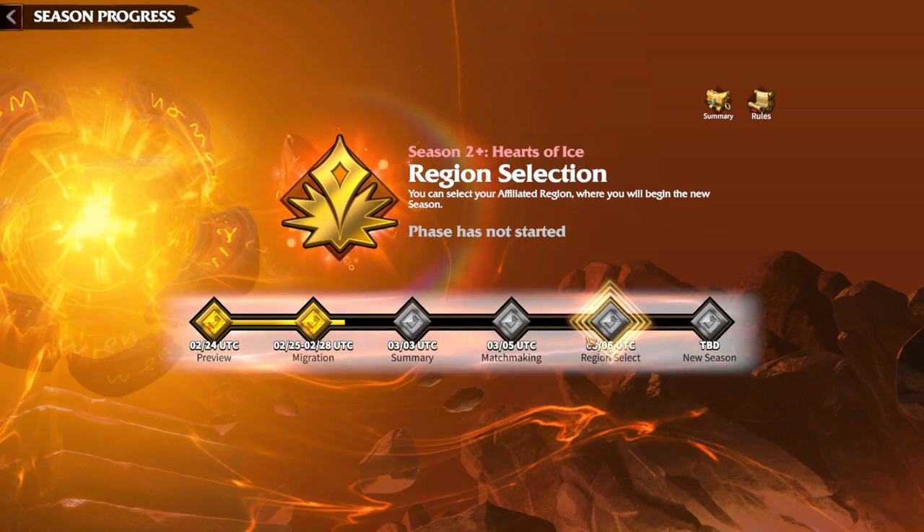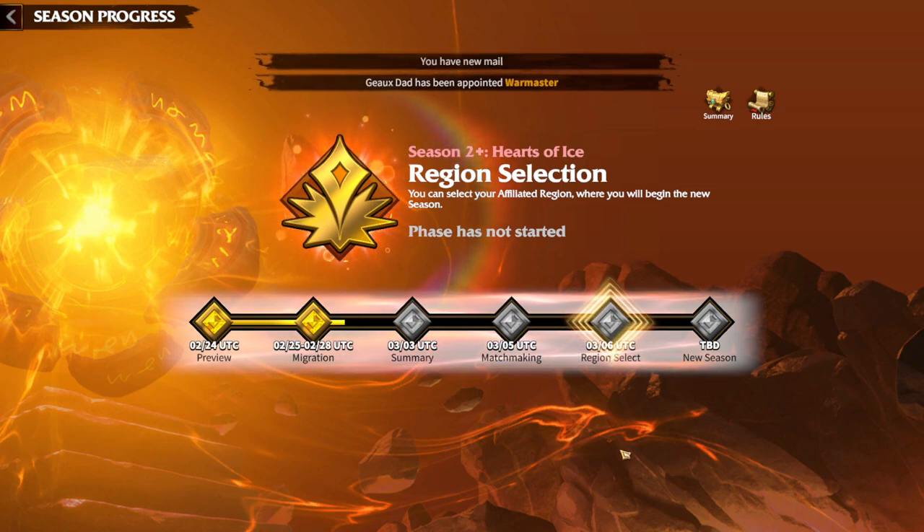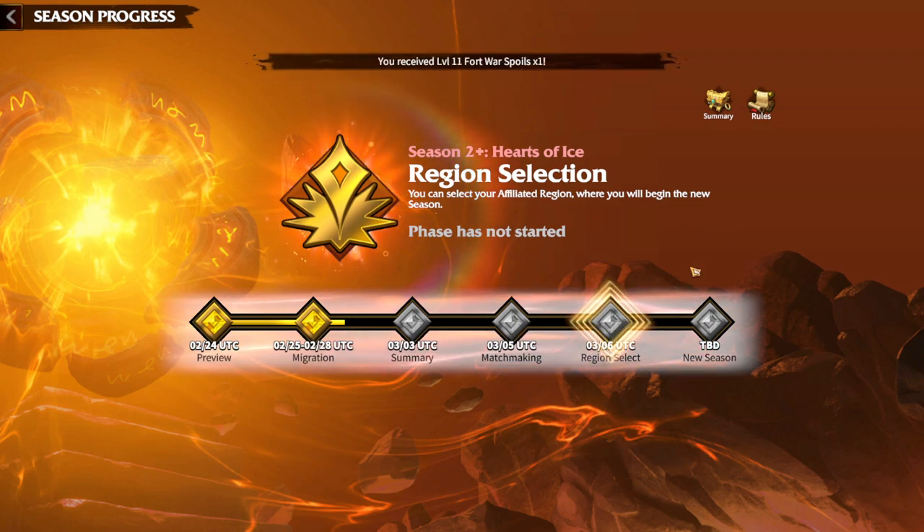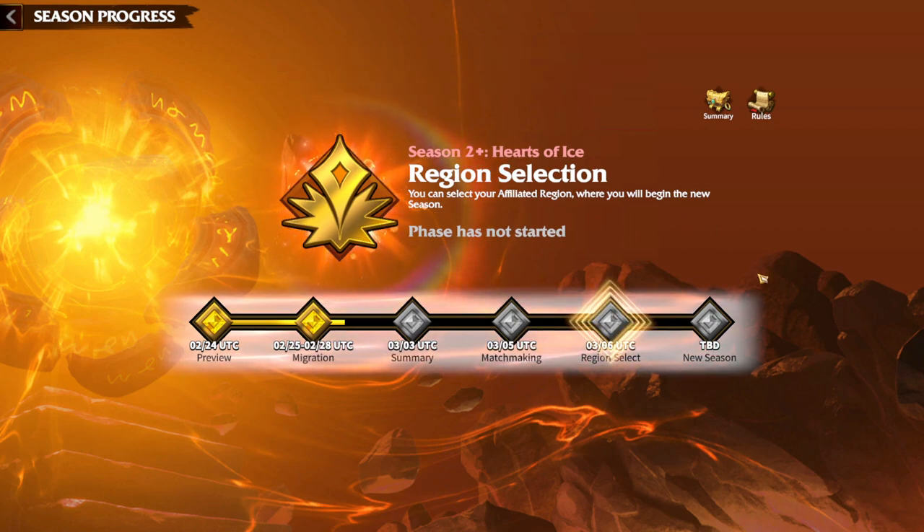After matchmaking is done, you get a region selection. You can select your affiliate region where you will begin the new season. This option is for alliance leaders — and possibly officers as well. When the alliance leader clicks on the desired region, the whole alliance teleports to that region. In the past, every single member had to individually click a specific region to start the new season.